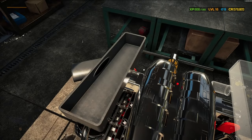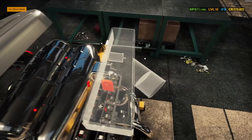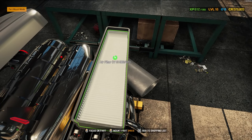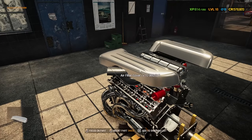We can get the performance throttle bodies on here, then go for the air filter base, air filter, and the cover. Do that to the same side — air filter base, performance air filter. Pretty much anything red, you guys know — that's the performance stuff. Including our fuel filter.